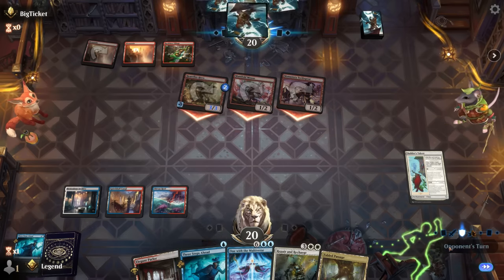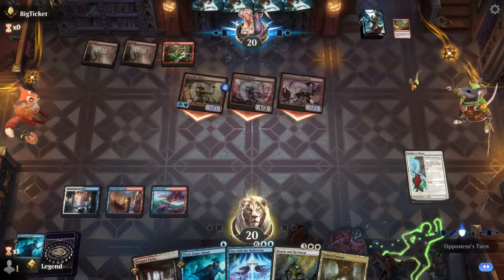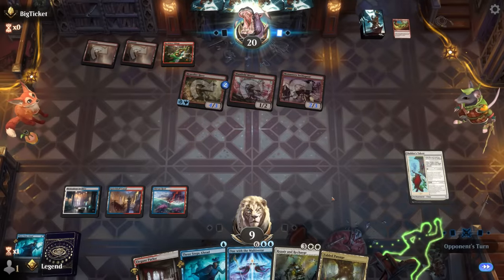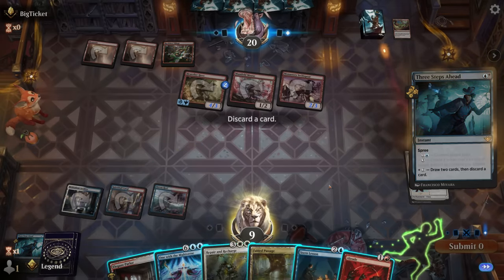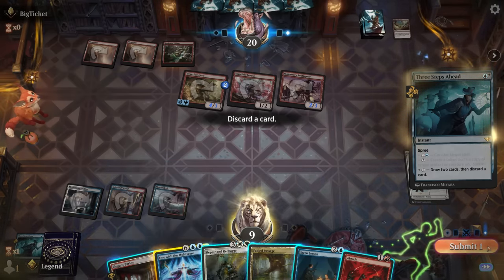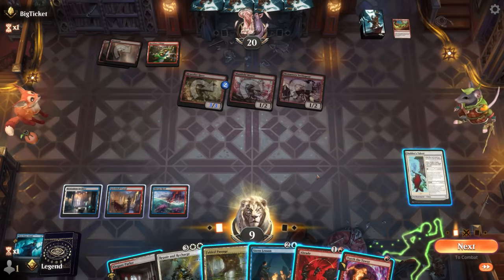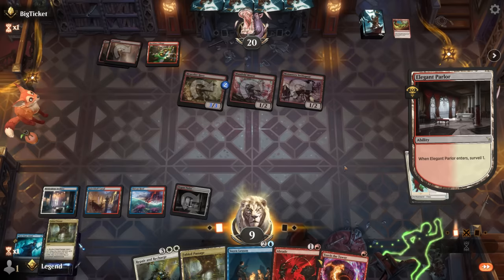Heartfire Hero grows. No blocks; opponent goes for Might of the Meek — one extra power. Damage happens, we take eleven. I just draw two and discard and hope to find an answer. Abrade sort of counts. We discard One with the Multiverse. Torch the Tower — exiling Heartfire Hero is pretty important. I may need to give up Builder's Talent, which is fine. Then I can still Abrade and play a tapped land. The question is whether to go for it now or wait for the opponent to make the first move.